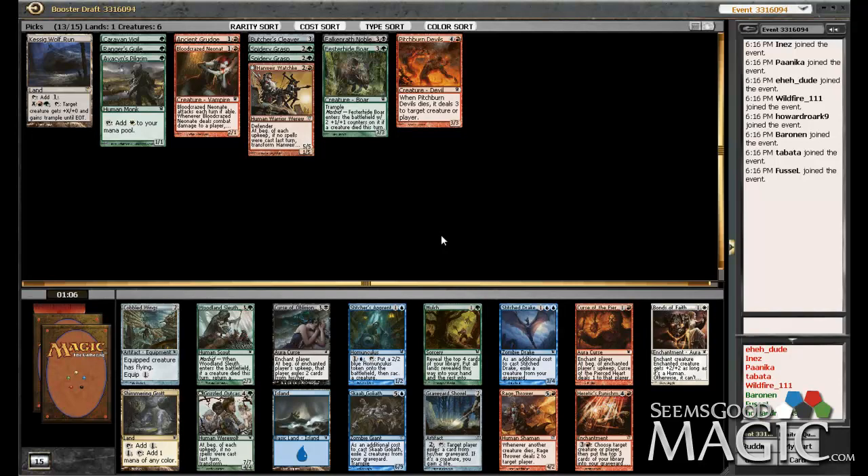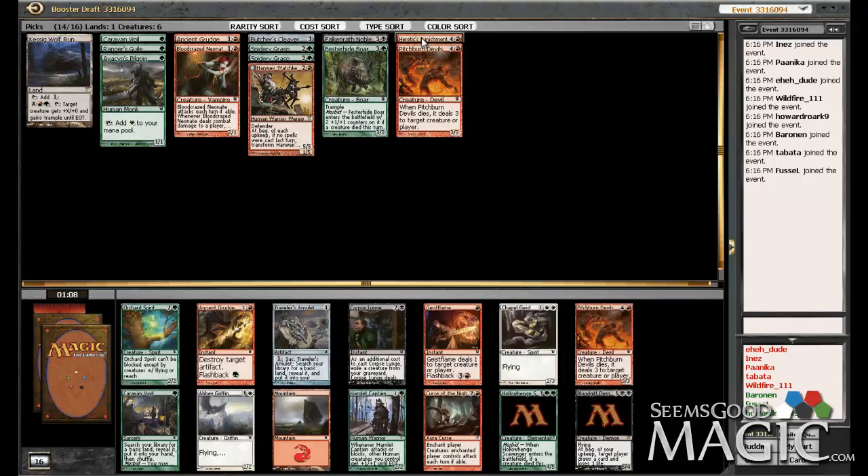We're into pack two. I think Heretic's Punishment is actually just fine. We don't really get any clear value from milling ourselves, but we've got enough high-converted-mana-cost stuff where it's probably possible I could play this. Unfortunately there's just not really any solid green and red picks I'd like to do instead. Rage Thrower is fine, but I'm not sure about it in this deck now that we're green-red instead of red-black. Grizzled Outcast is fine, but I'm not in a terrible rush for a five-drop beater. Woodland Sleuth is fine but not exciting. I think Heretic's Punishment, as it can actually kill things and people, is the pick here. Don't get a lot of opportunities to play this card, but I think it's actually fine.